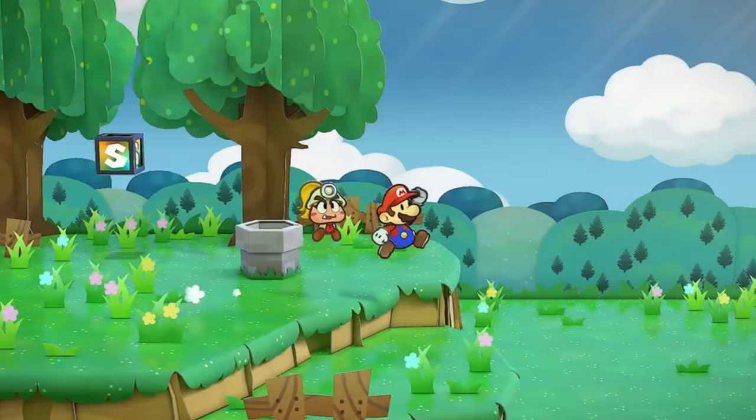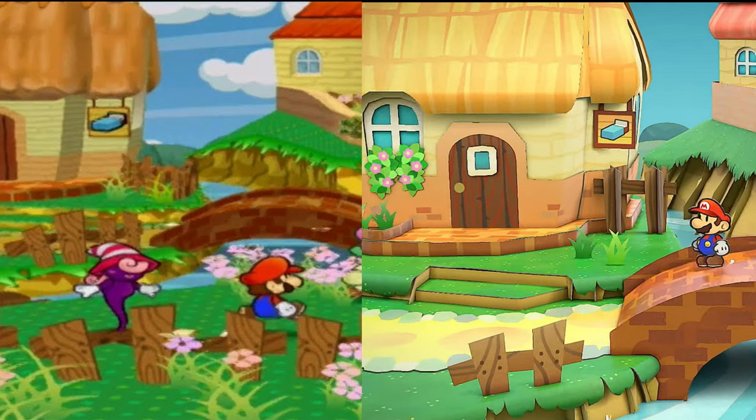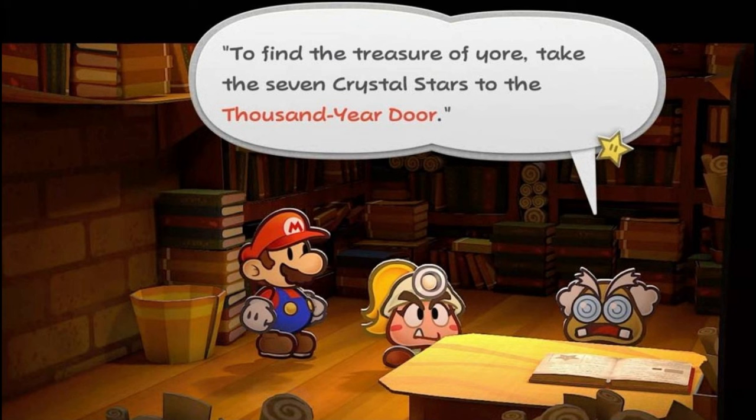Next up is Petal Meadows, and this game looks absolutely gorgeous. The ground is a lot glossier and papery than the original. Going into Petalburg, aside from it looking nicer, there really aren't many big changes. The biggest change I can see is that the fence is taller and not as long as in the original game. For Professor Franklin's office, it seems to be a lot smaller than the original, though that's all the changes I can really see.